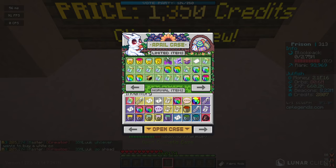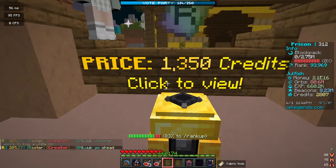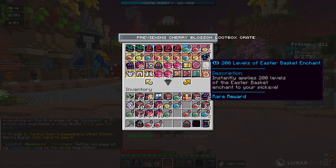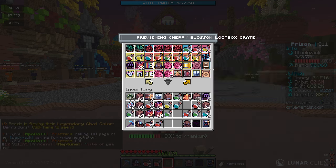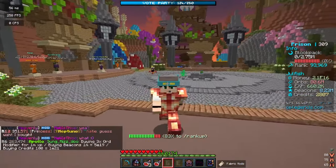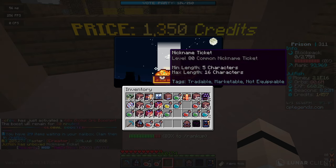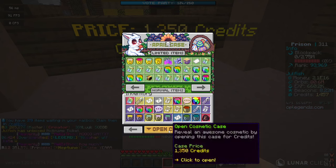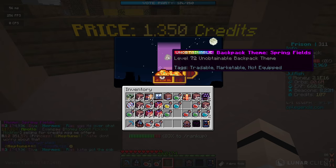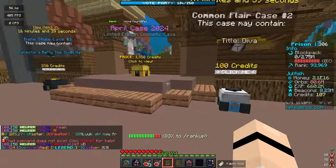They also added the brand new April case since it is April 1st — there are limited items in here and I have 2,800 credits available to open two of these crates. We got a nickname ticket, which is the worst possible reward, and then a backpack themed Springfield — I don't even know what a backpack style is or where it went. That opening was unfortunately quite disappointing.